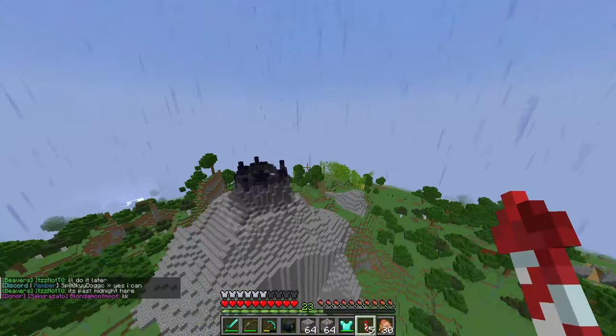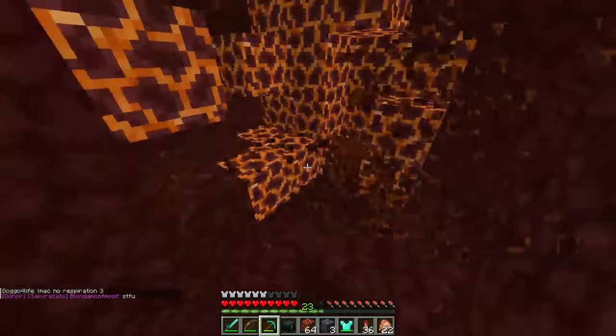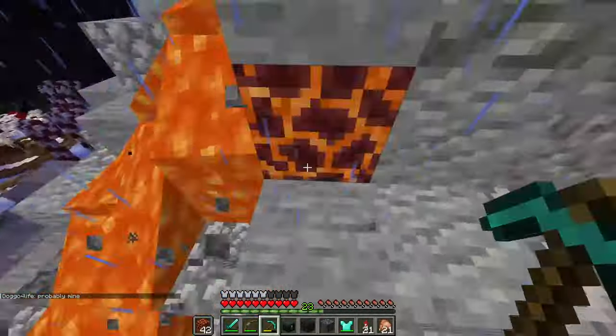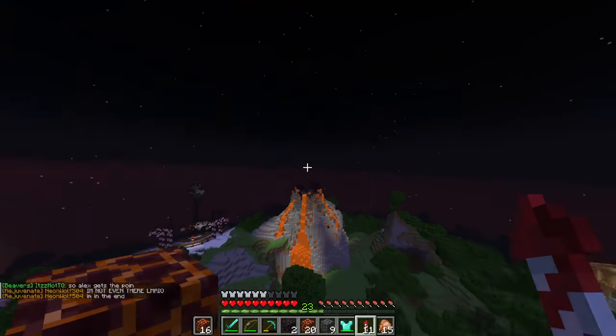Those blocks I placed all over the mountain. I started by placing some lava. Then I collected some magma blocks. And now it's already looking like a volcano.